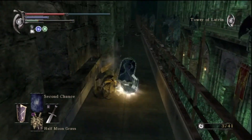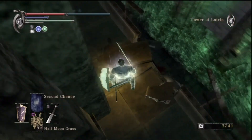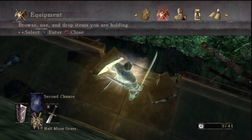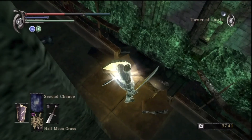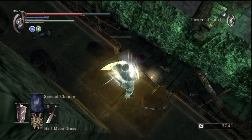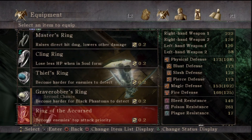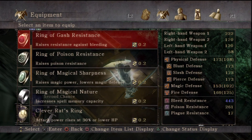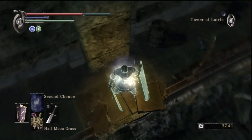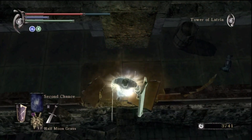Head over here and get this item. And we've got those keys. So now we can free - what's his name? Sage Freke. Sage Freke. We'll just say Freke. I think it's Freke anyway because the spelling would suggest it. Or Freke. Freke sounds like a really good coffee. No it doesn't. Anyway, we're gonna save Sage Freke soon. Just gotta get this item.